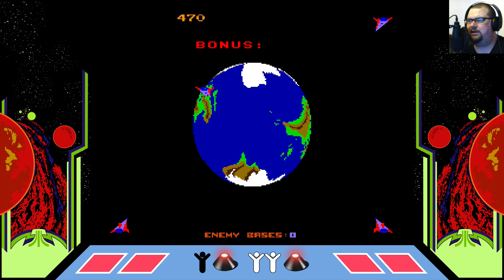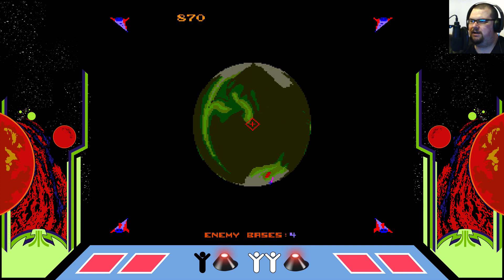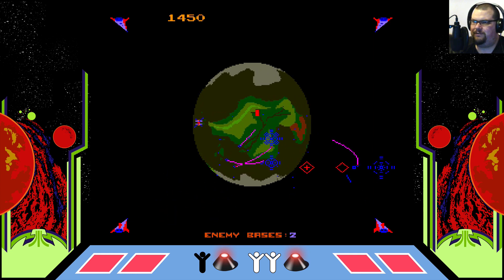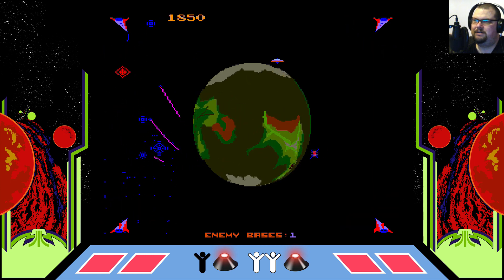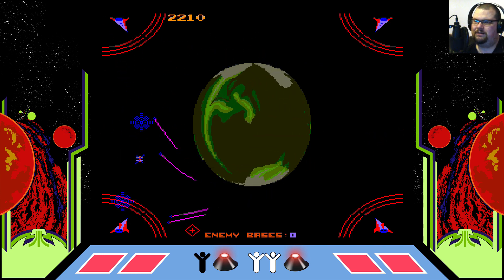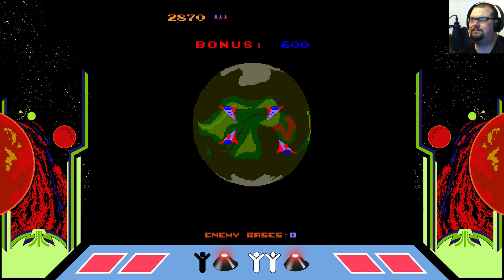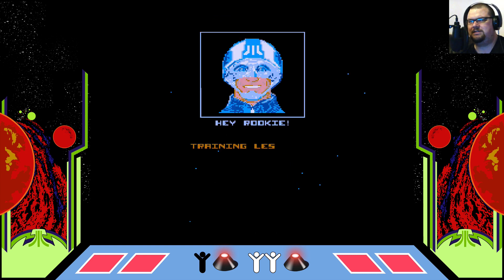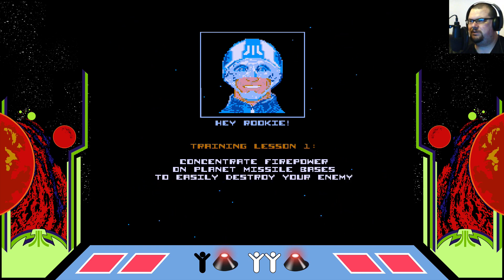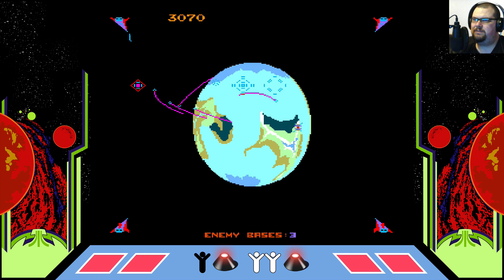I'm genuinely impressed with the effects on the planet in this game — I think it's very convincing. Considering this is effectively running on a slightly souped-up Atari 8-bit computer or Atari 5200 console, it's entirely plausible that effect could have been created on home hardware of the time. I've seen some demo scene releases making use of an effect like this — if you've watched my Atari A-to-Z series, you may have seen the video on the game Yoomp!, which makes use of a very convincing 3D effect on a tunnel rather than a rotating sphere, but it's a similar kind of principle.